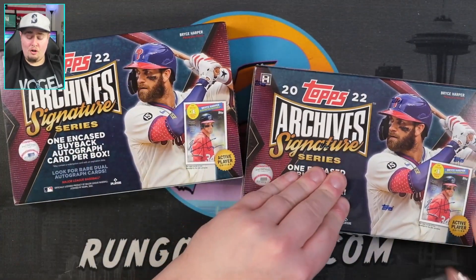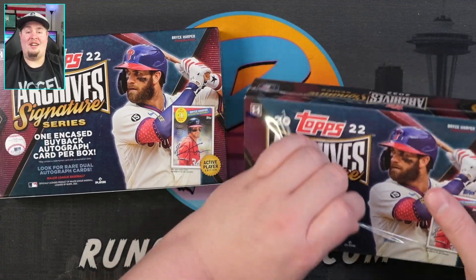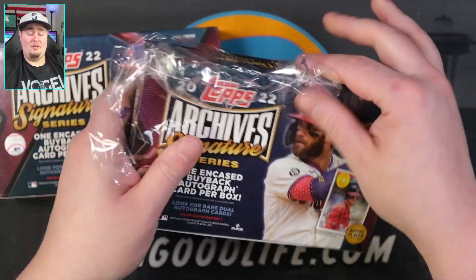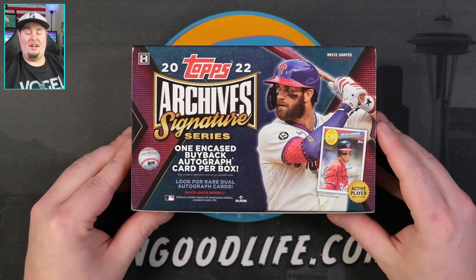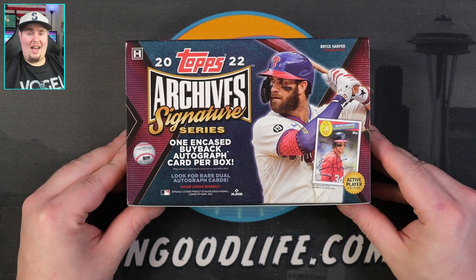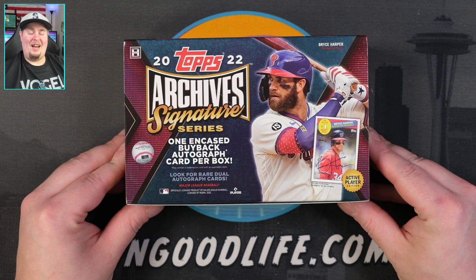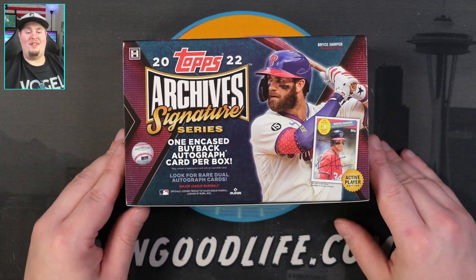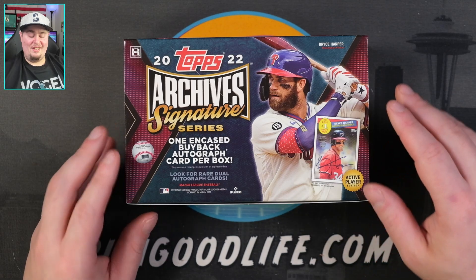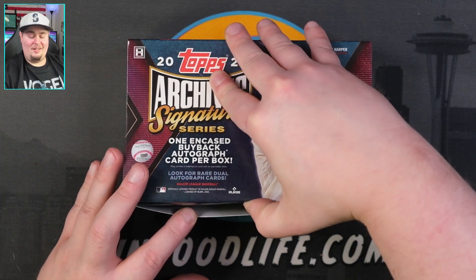Hopefully we see that Juan Soto I talked about. Ripping two of these instead of one should improve our odds of getting a good active player. I don't want to see D. Gordon — former Mariner alert by the way — I don't want to see any Yonder Alonso or relief pitchers, I don't want to see any Spencer Howards today. Just two bangers.